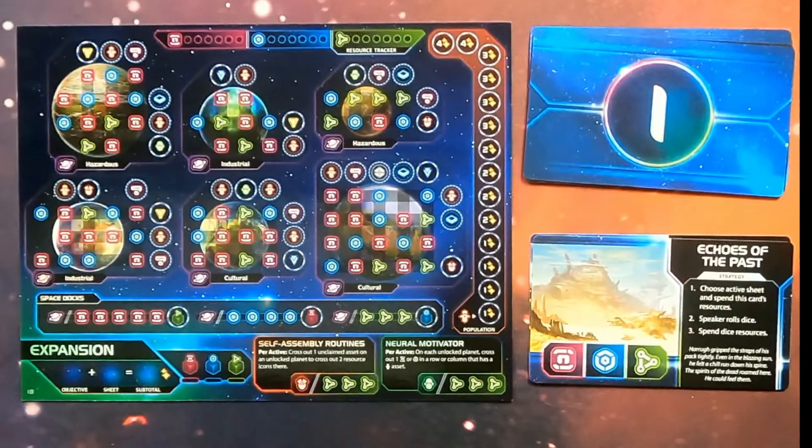Number two, this one is Echoes of the Past. Everyone will choose an active sheet — this time we're going to show off how the expansion sheet works. And once again, after we choose our sheet, we're going to spend our resources.